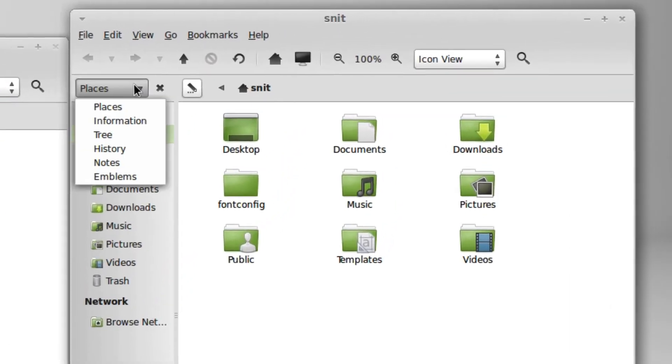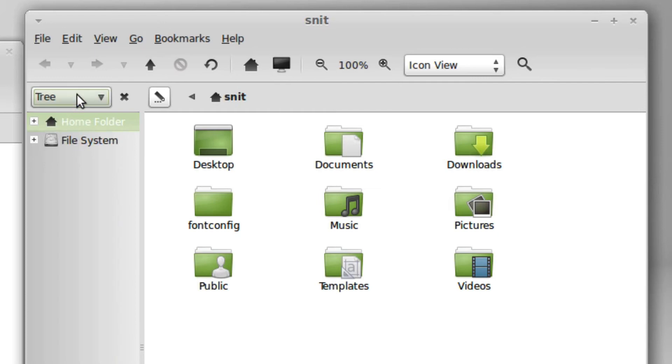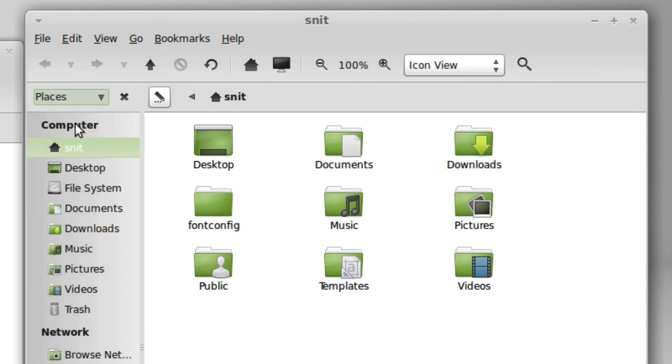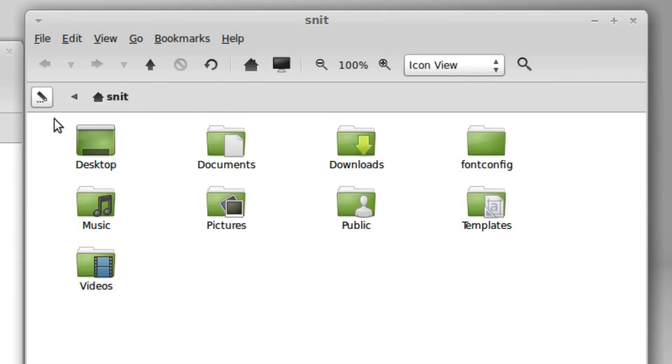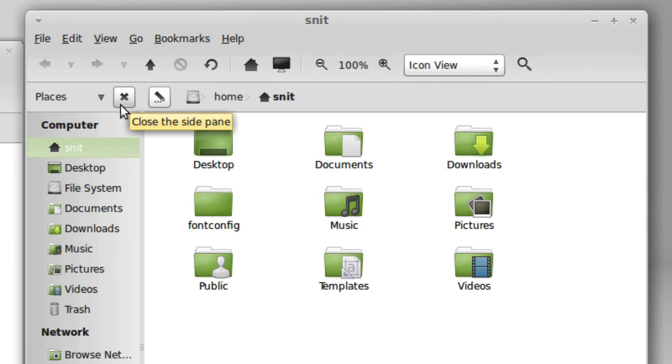Looking at this toolbar right here, I like the fact that we have different information that we can get to — it's really easy to travel around. Most people would probably keep it in places; that's the default. One thing that might be a little bit too easy is if I hit this X, a lot of people wouldn't know how to get that back. You have to go back here and say side pane — not a big deal, but a lot of people might not know, and it's very easy to close that.